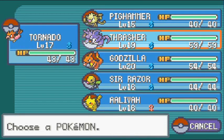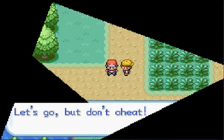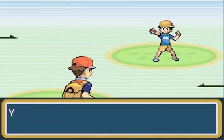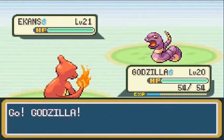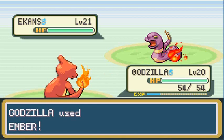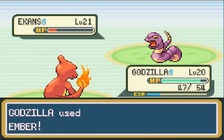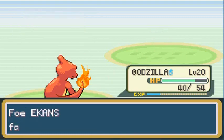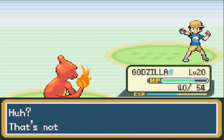The next Pokemon we face is Ekans, so let's go straight to Godzilla. Going up against Youngster Eddie — he comes out with his Ekans. All these Pokemon are around level 20, so it's a good challenge. Using the Ember attack to destroy it. There's a Bite attack but Ember comes through — Ekans defeated! Experience points, and the youngster complains that's not right — well, you only have one Pokemon.